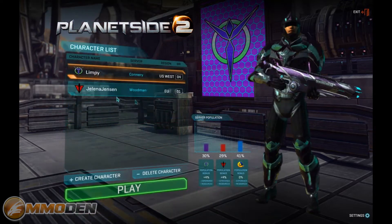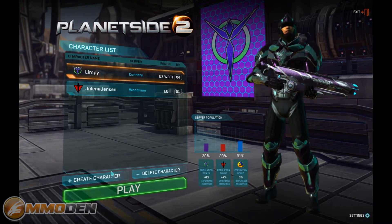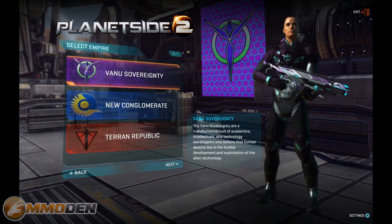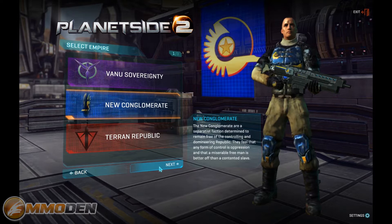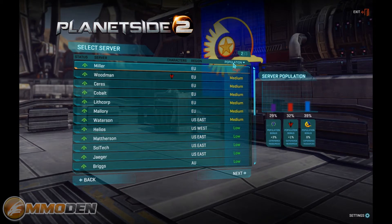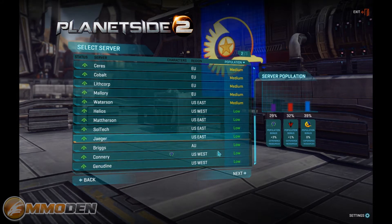Let's go through the character creation process. I have one of each faction so we're going to go with the New Conglomerate. Each faction has their own little backstory — there's also the Vanu Sovereignty and the Terran Republic. You can read all that when you get into the game. The game does have a decent population especially on the EU servers, which are medium, while the US servers get a little lower.